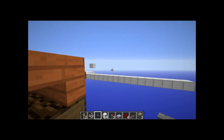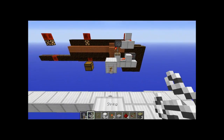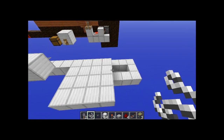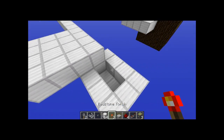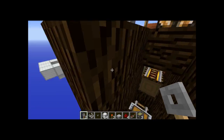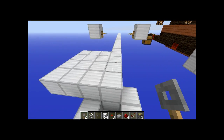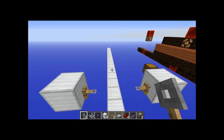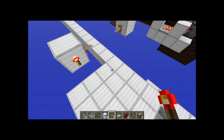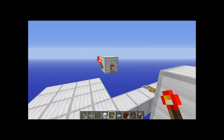First you want to set your tripwire hooks right there. You'll notice we have a four-by-four area with our pitfall back here for the chest minecart to fall back into. It's a two-deep drop from the back of the four-by-four, and then your track just goes all the way along. Put a redstone torch on the back of the four-by-four square on the side of the block with the tripwire hook.